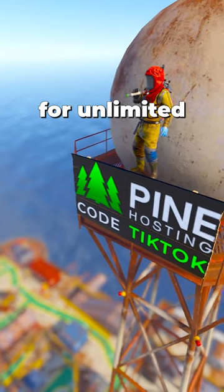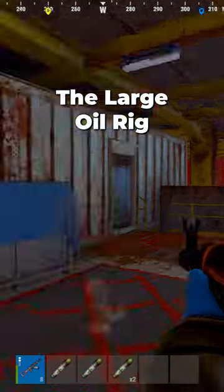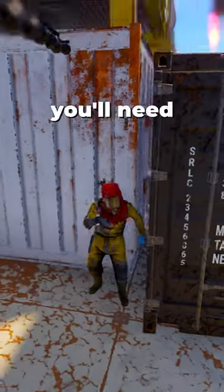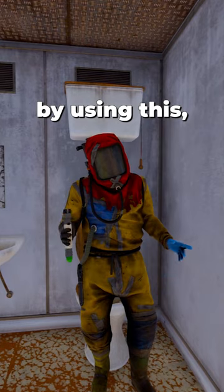Use this secret strategy for unlimited healing on oil rig. The large oil rig monument is one of the most contested places on any Rust server, so naturally you'll need a lot of heals. Save meds by using this — the toilet.